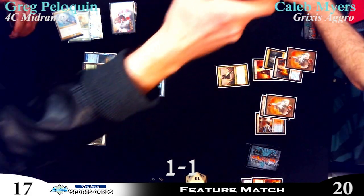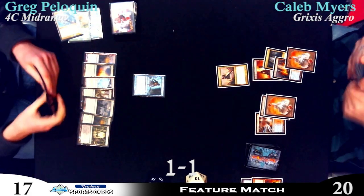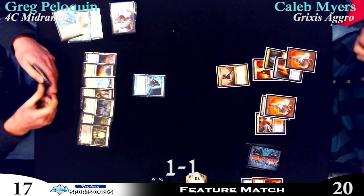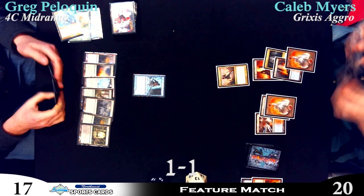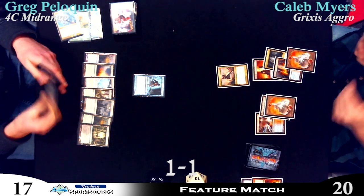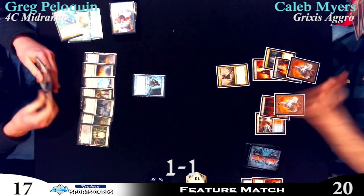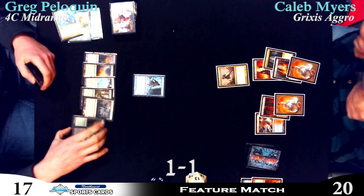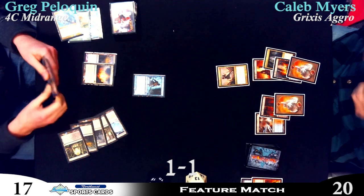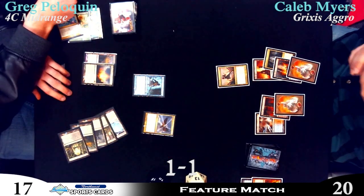Now he's actually in range — he has seven mana. Does he have double black? I think that's a Blood Crypt — yeah, he's got the double black, so he can definitely take that down. Or at least take the Augur — take away most of the stuff, whatever you can. But right now I'd probably just sit and wait for him to play stuff and just keep beating. He's leaving the gate up — maybe playing around Searing Spear to tag out the Augur. I think it's just around the Syncopate.